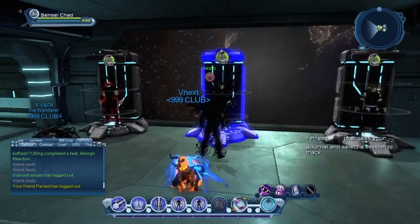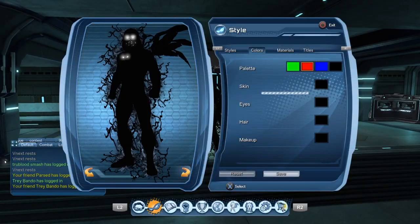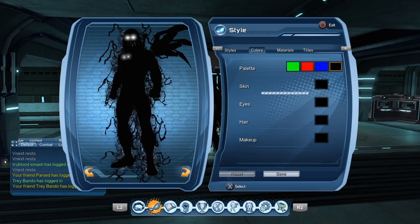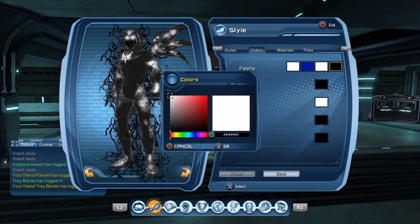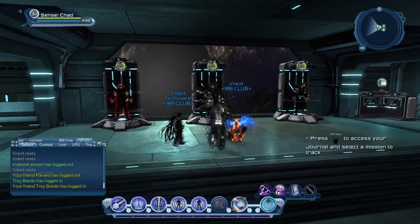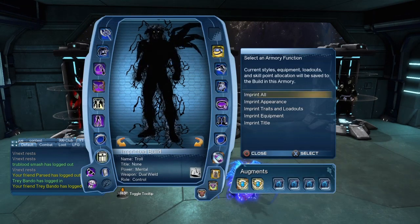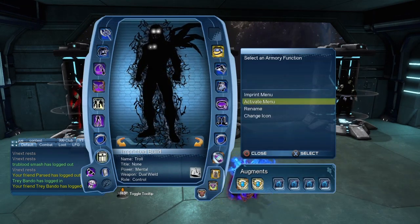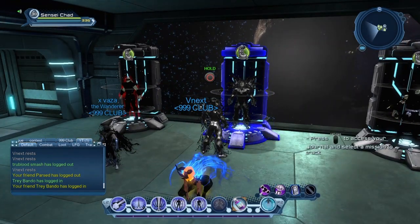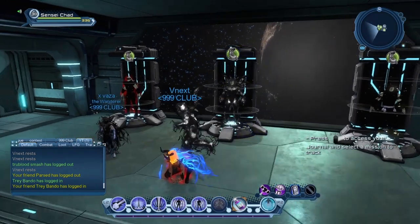If you want to change your appearance — say you want to change the color of your bio to white — just come over here, go to Imprint, and click Imprint Appearance. It will change it, as you guys can see.